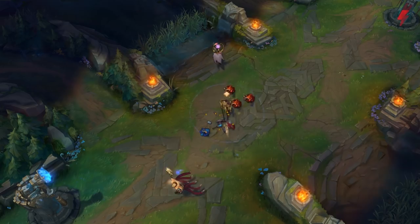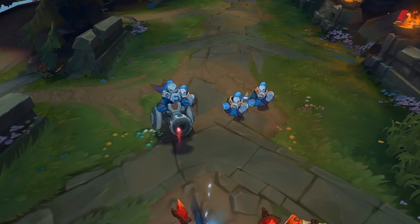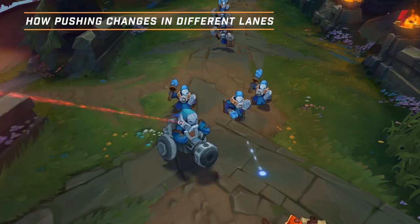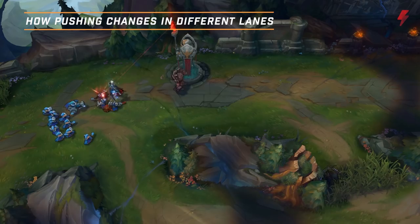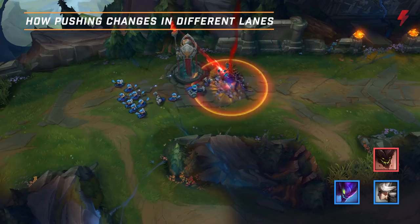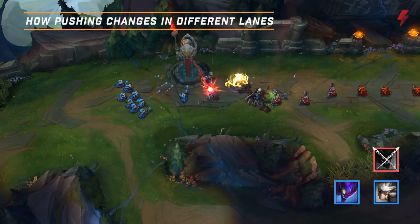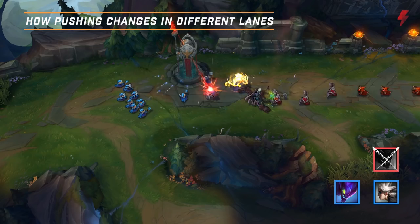Side waves are longer and so easier to freeze. It takes 25 seconds for a wave to hit the allied outer turrets and 30 seconds to reach the exact center of the lane, giving you plenty of time to build bigger minion waves for more zoning and gank denial. Fighting in a huge enemy minion wave early game would be devastating for your opponent. If you're a top laner, try freezing a wave, then building a slow push and calling in your jungler for a dive to deny large amounts of experience and gold. After laning phase, rely more on slow pushes in the side lanes to force the enemy to send someone to clear while your team pressures objectives via numbers advantage.